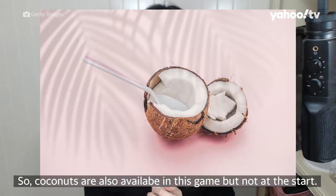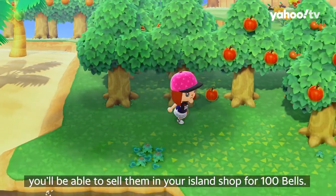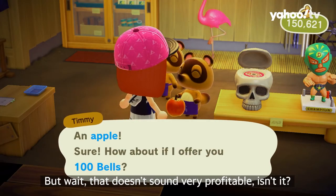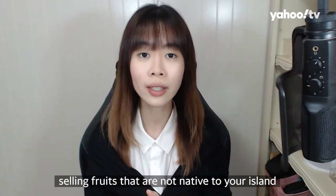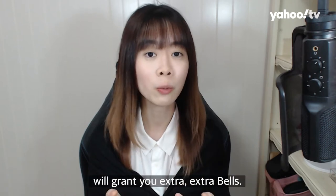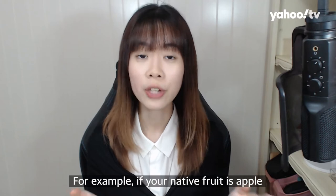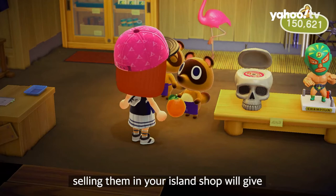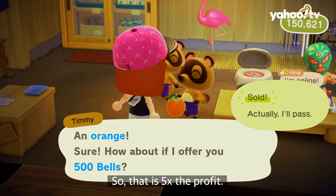Coconuts are also available in this game, but not at the start. Once you know what your native fruit is, you'll be able to sell them in your island shop for 100 bells. That doesn't sound very profitable, but what's important to know is that selling fruits not native to your island grants you extra bells. For example, if your native fruit is apple and you have oranges, selling them in your island shop gives you 500 bells per piece — that is 5 times the profit.